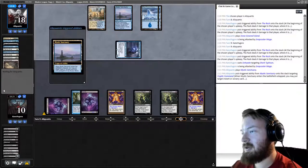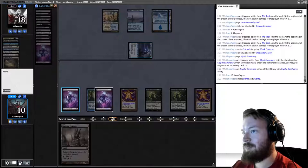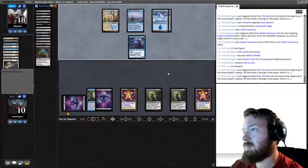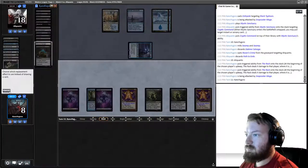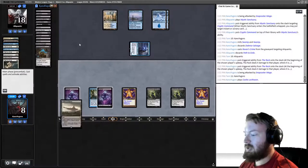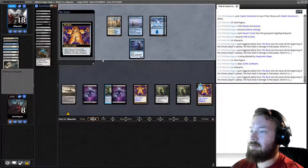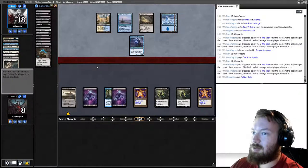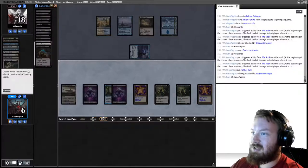They play Mystic Sanctuary, putting Cryptic on top. We dredge Dack More and cast Raven's Crime — they discard Path, so they draw Cryptic. They get in for two, we go to eight. We play Castle and pass. The biggest problem is we're not going to get them to a low enough number of cards before we die — we have four Racks on the board but just can't get them empty-handed. Plus they're holding up a Cryptic.